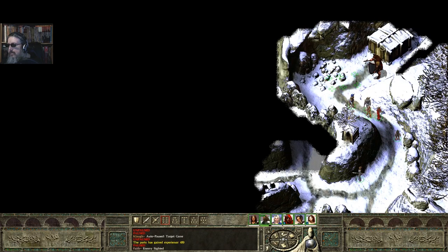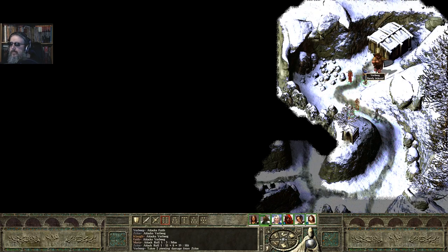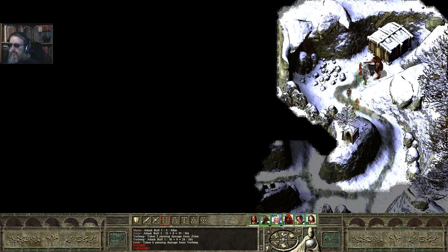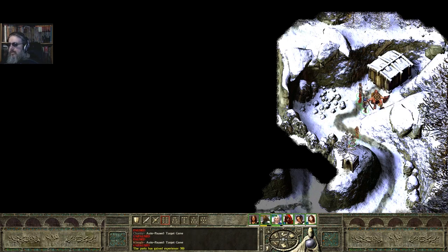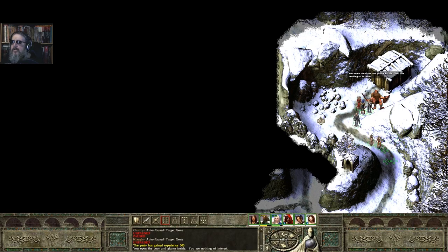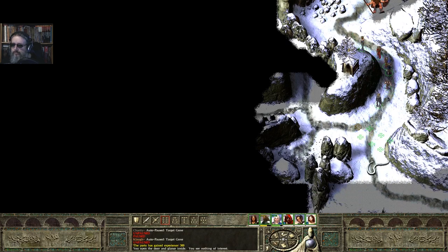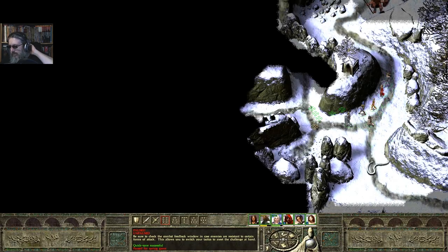So what the hell is up here? Whoa there! We've got a Firbolg, which is a kind of giant. Ow! Oh wait, it didn't hit me — I just critically missed. Come on, take it down. There we go. I don't even know what that giant was doing — all I know is it was hostile, so I attacked. You open the door and glance inside, you see nothing of interest. But thank you for having me go up there and kill that giant. Calls for a quick save.